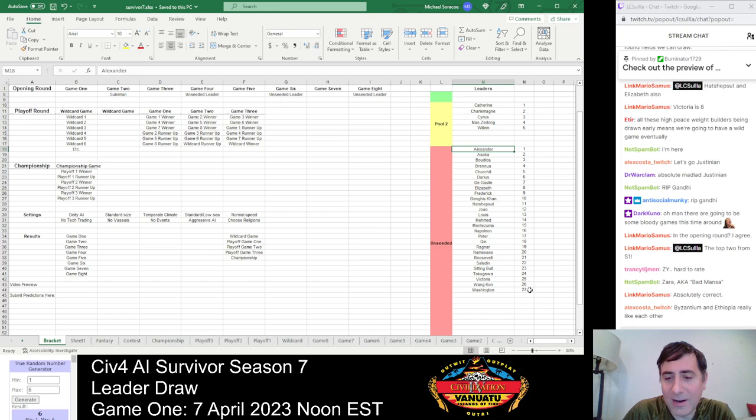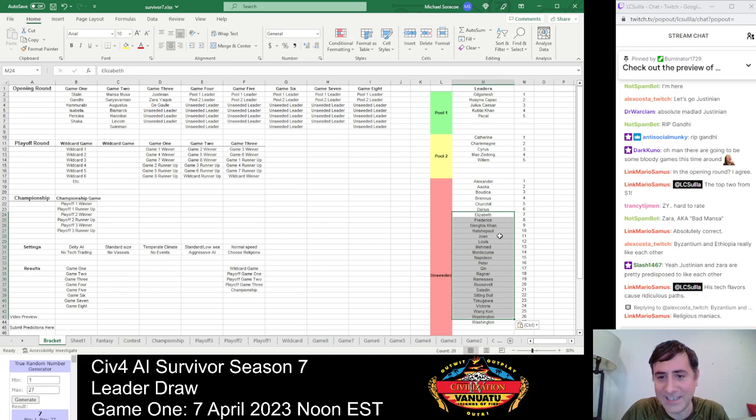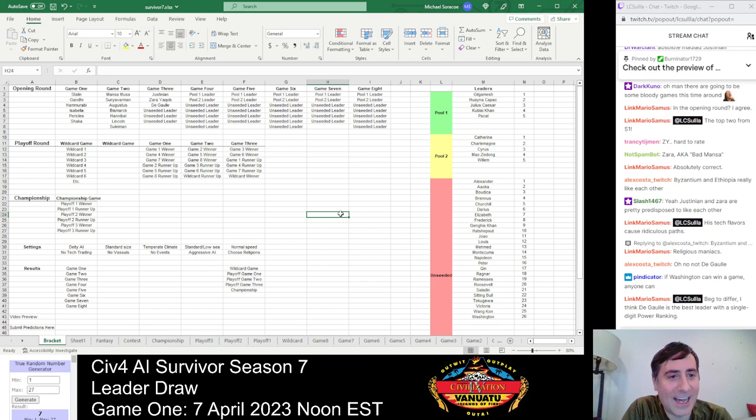Now we draw four unseated leaders for Game 3. Number 7 — De Gaulle, probably one of the worst leaders in AI Survivor. He won one opening round game in Season 3 and has basically done nothing since. He has a peace weight of zero — the designers apparently thought that was funny for a French leader. He also has a high score to vassal himself to another AI, though we turn off vassal states. He does have a very high build wonder percentage. Next, number 24 — Victoria.